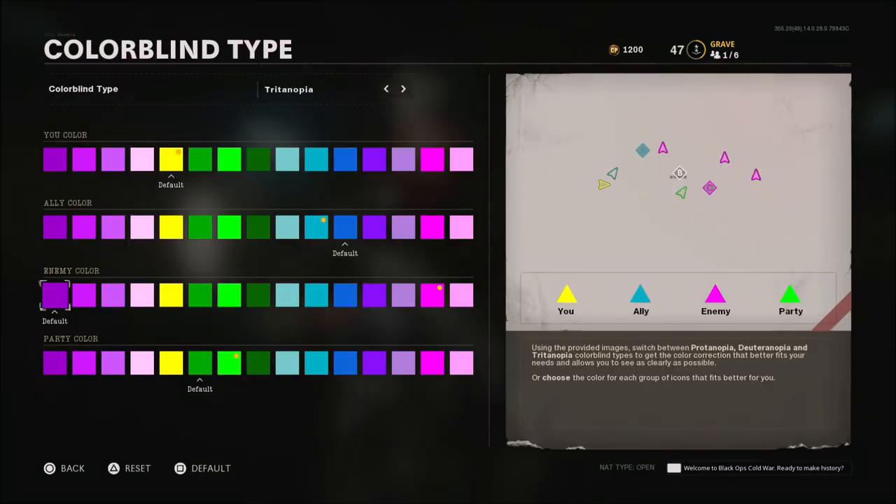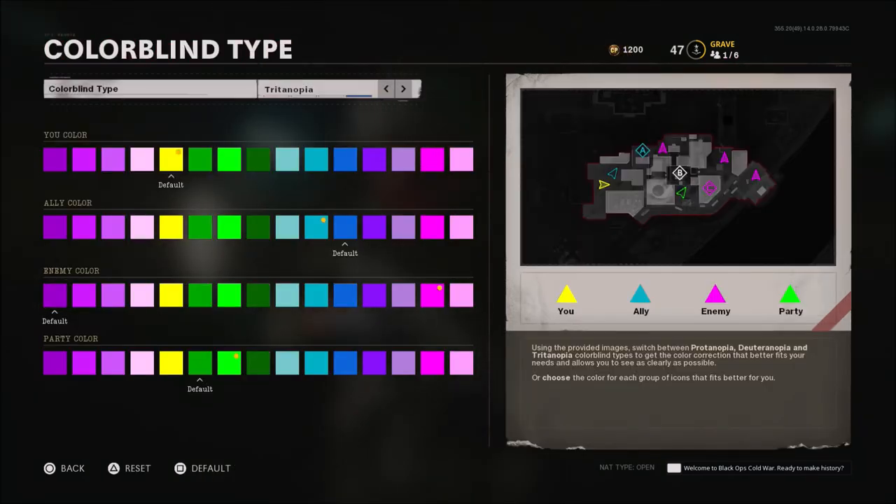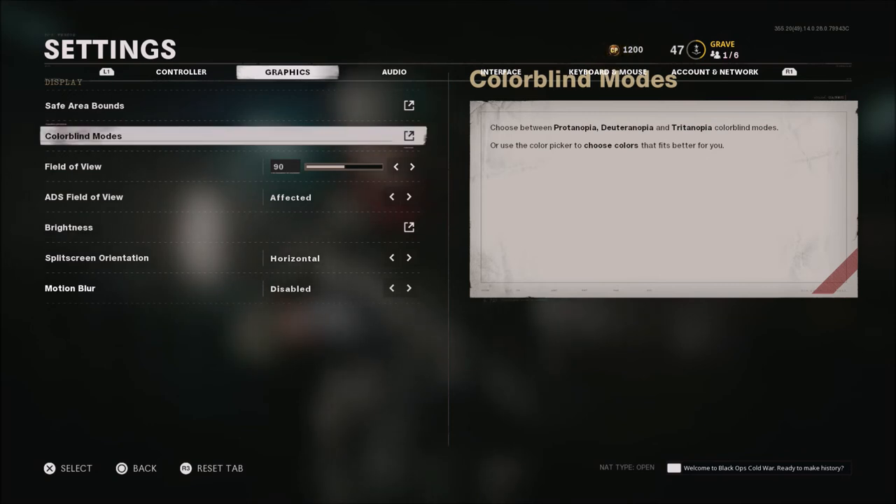When it comes to color blind modes, I'm not actually color blind but I do like the Tritanopia setting. It changes the colors — your color on the minimap changes to yellow by default, the ally color goes to a lighter blue, and the enemy color goes to a pink. That pink name tag over an enemy's head is really, really nice in my opinion. The party color I changed to a lighter green. I was trying to brighten everything up to make it easier to see enemies and teammates, and I think it really helps.